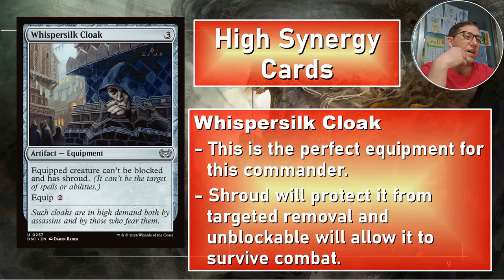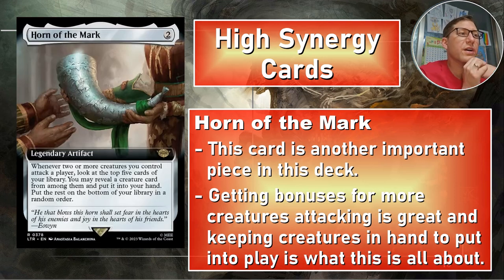You don't want Shadowfax to get blocked and sent back to the command zone, forcing you to start all over. Horn of the Mark — two mana for a legendary artifact. Whenever two or more creatures you control attack a player, look at the top five cards of your library, reveal a creature card from among them, put it into your hand, and put the rest on the bottom in random order. Keeping your hand stocked is critical with this deck.